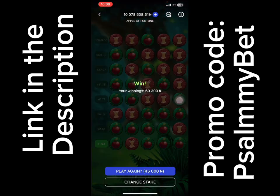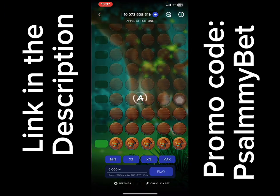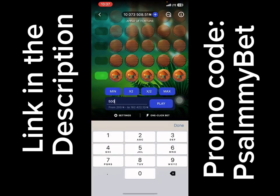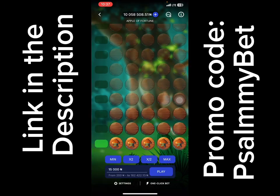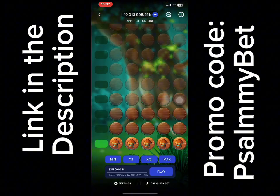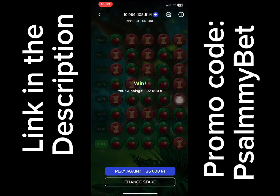We're actually recovering. Let's go back to our normal staking plan. I'm not sure I'll make it to 100,000 in this video because I don't want it to be too long. Let's change stake and increase again — 15,000. Let's go. That's a loss. Change stake — 45,000. Let's play. That's another loss. Change stake — 90,000 plus 45,000 is 135,000. Let's go with that. We've been able to recover back to 10 million.